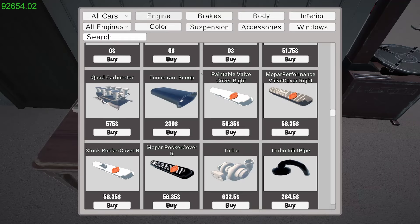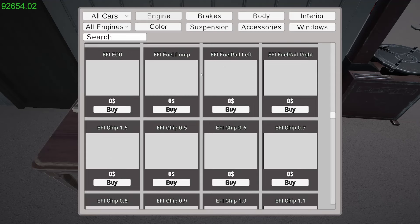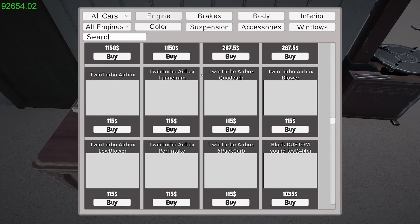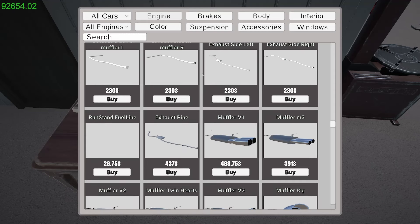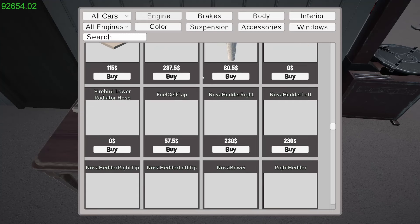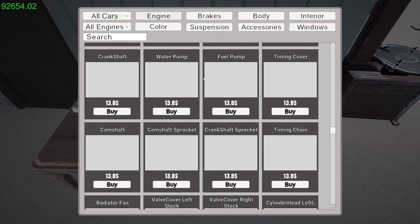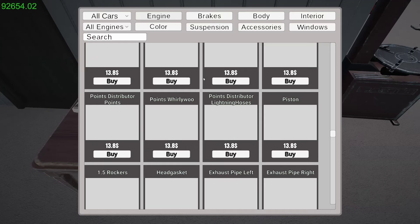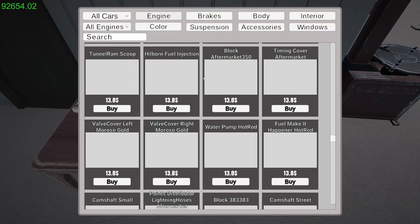I do want to put a diesel motor in that truck, so that's gonna be soon. What's coming to the channel: I want to take the motor out of the ramp truck and put it in the Chevelle, and then take the diesel motor that I got and put it in that truck.